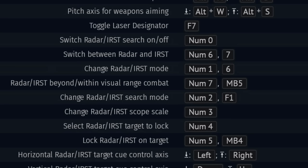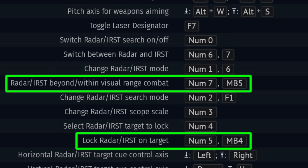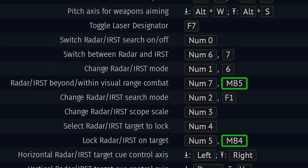There are two key binds which are absolutely necessary: lock radar on target and radar beyond-within visual range combat. Make sure to put these somewhere within reach as you will probably be using these the most. These are the most accessible radar items, they don't have a big learning curve, and I basically advise everyone to run these. If you can't be bothered fiddling with the radar too much, then we have a few controls which are not absolutely necessary but are definitely convenient.